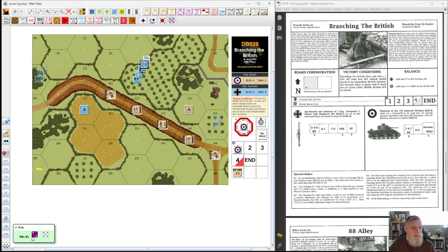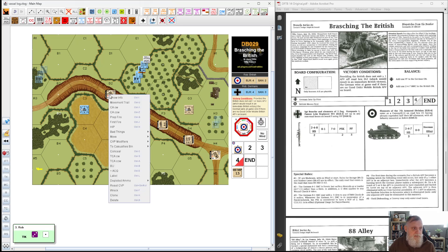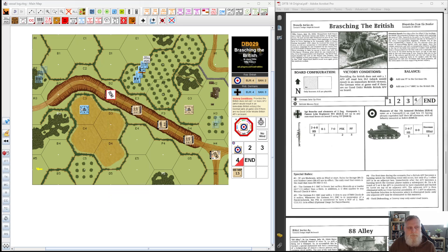I rolled a turret hit, and I rolled a rate of fire — if I roll 1 or 2 he gets a second shot. We have a turret hit and anything 9 or less will be a burn. And this thing is a flaming wreck! Now because of SSR number 4 we need a 5 or 6 — I rolled a 4, so the turret landed close but did not land on E3.